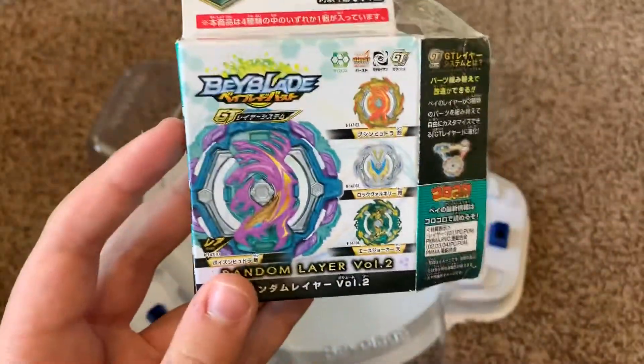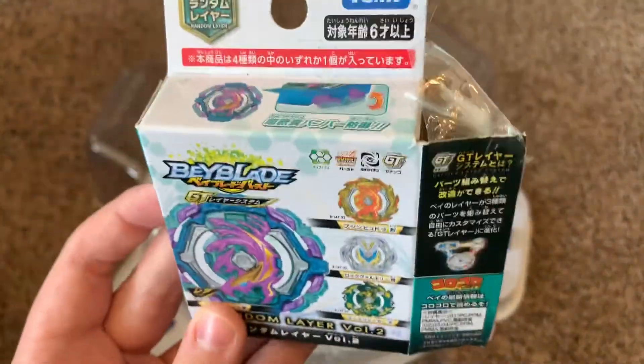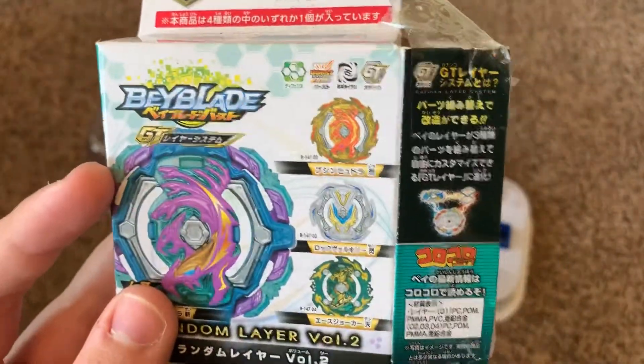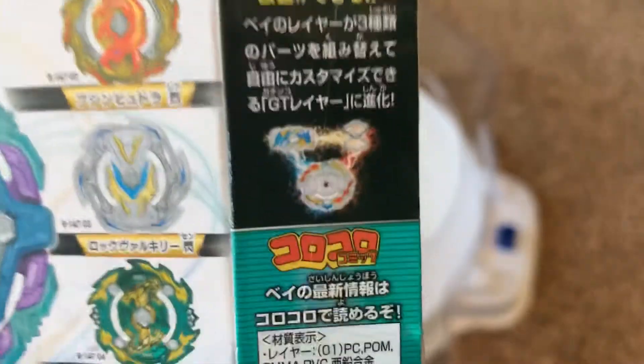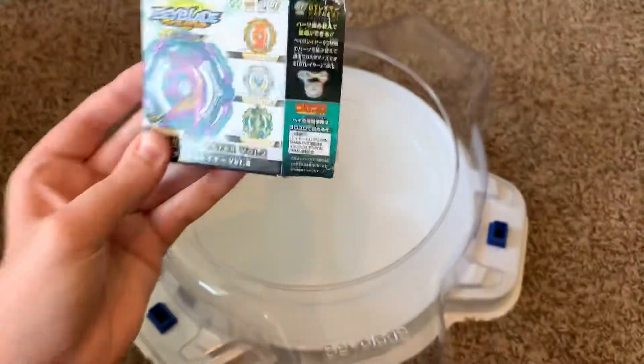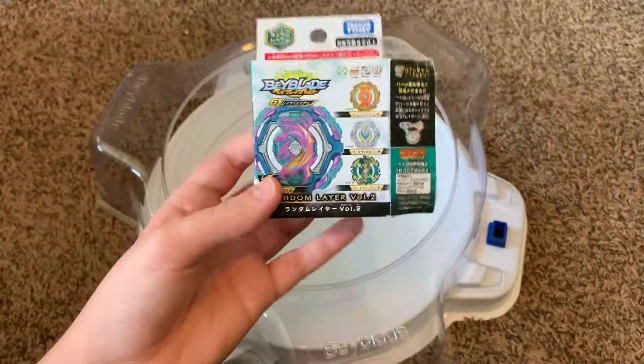It's like the same thing as Dread Bahamut — you can get one of four layers in here. You have the chance of getting Poison Hydra Zan, Bushin Hydra Retsu, Rock Valkyrie Sen, and Ace Joker 10. Obviously I got the prize, because I don't really need the rest.